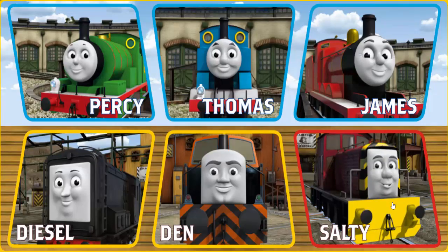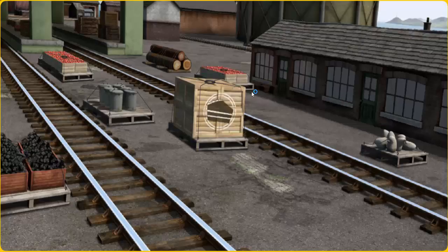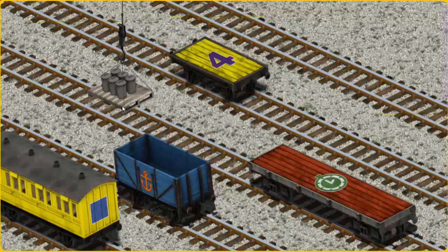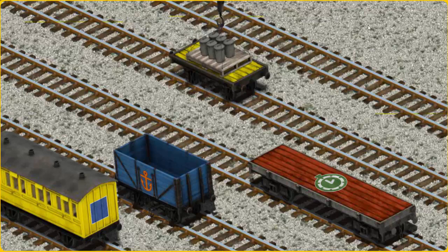It's a busy day at Brendam Docks. Thomas and his friends have many deliveries to make. James must haul the rubbish cans to Whiff's waste dump. Help Cranky find the rubbish cans. You found them! Let's lift and load. Now the cargo must be loaded. Show Cranky where the yellow flatbed with a purple number 4 is. You found it!